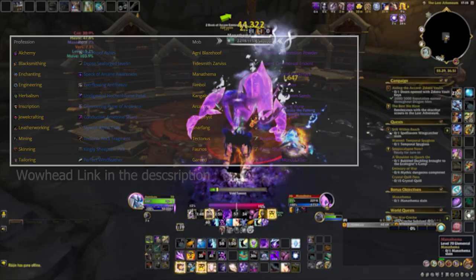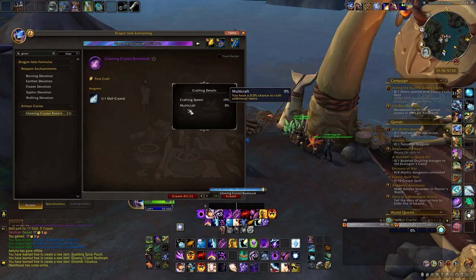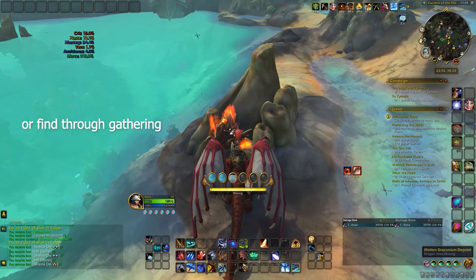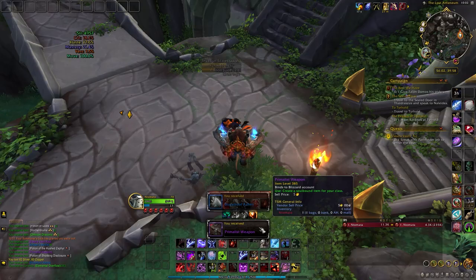The final weekly activity is killing a specific rare mob in the Forbidden Reach. Depending on which profession you have, a specific rare can drop an item which grants 1 knowledge point. You will need to craft a special object in order to summon the rare, which you can also buy from the auction house. For example, if you are an Alchemist, you will get 1 knowledge from killing Agni Blaze Hoof. It's worth noting that if someone else summons the rare and you just help kill it, you can still get your point — you don't have to be the summoner.